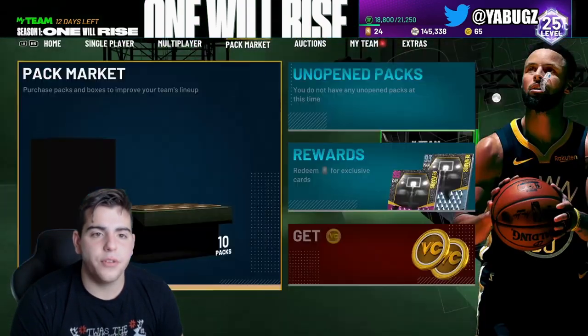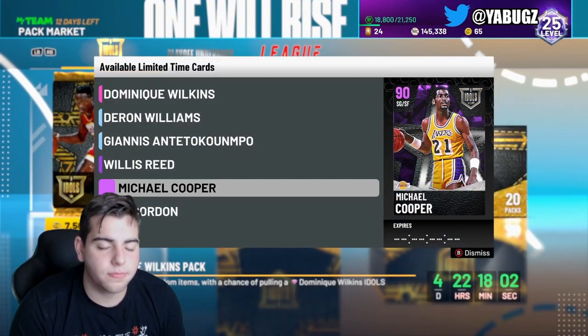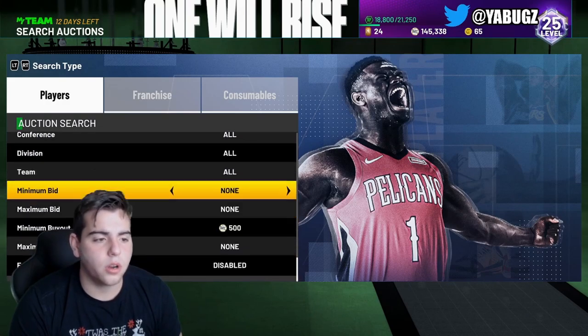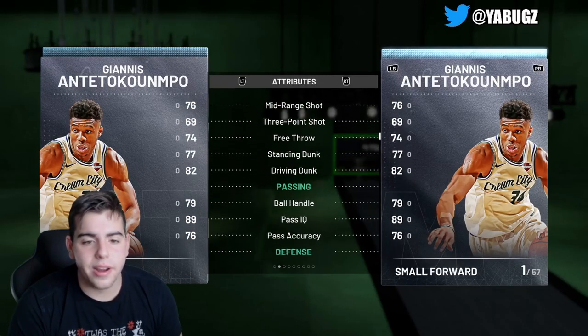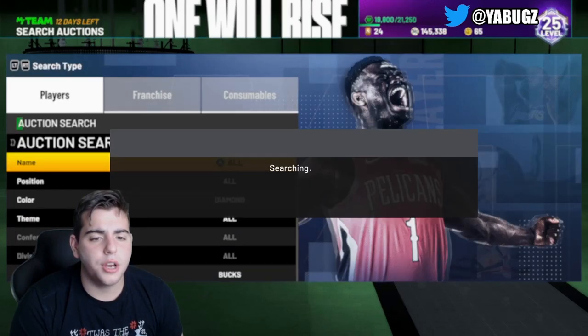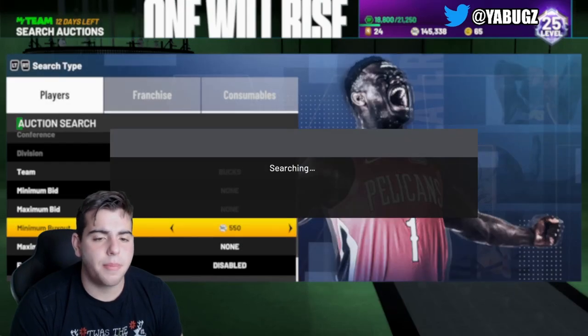We got the top snipe filters of the week. We did get new packs, so let's get right into the snipe filters. First one is Diamond BUGS — we're going for Diamond Giannis. I already got him. I got him for 100K. All you got to do is put that minimum buyout at 500. If you don't think it refreshes, then just keep moving the minimum buyout out.